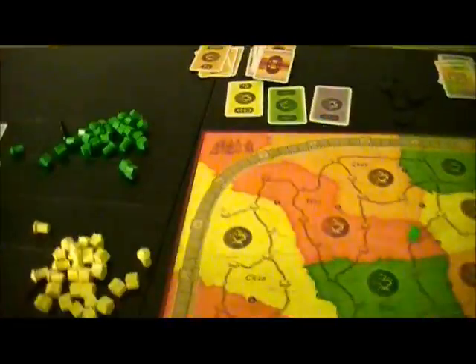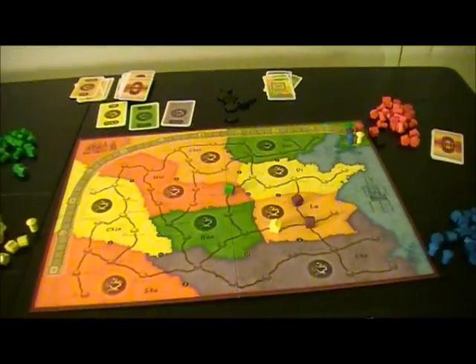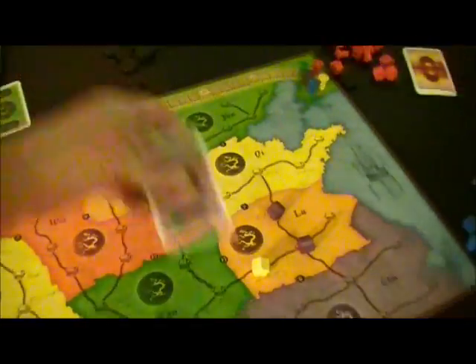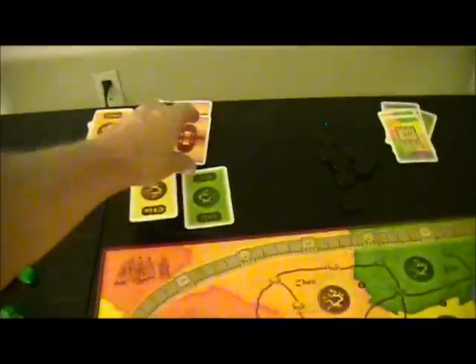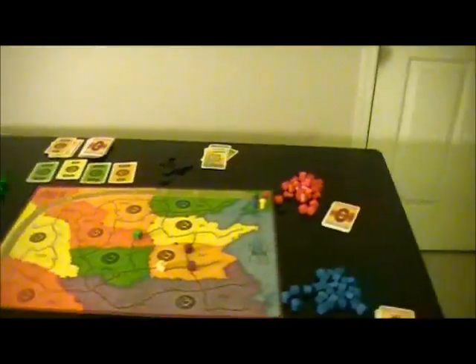Now he grabs himself a green. He would have liked to connect to that green perhaps, and he's going to grab a purple because he does connect to purple there. And that gives the next player a couple more options to show up.